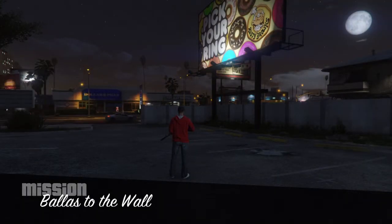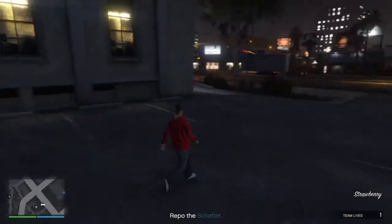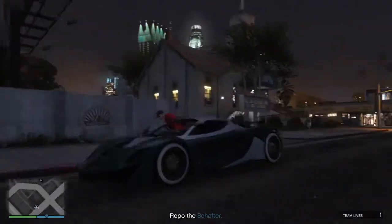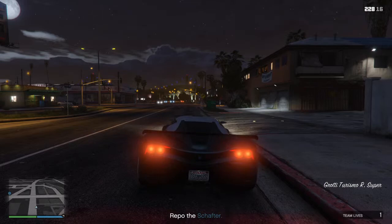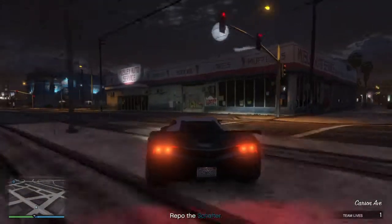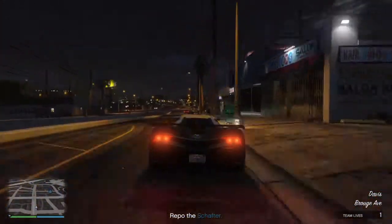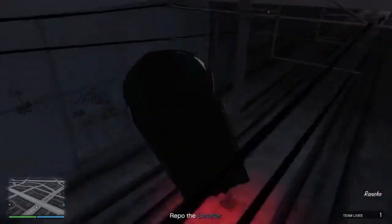Here we are in the parking lot of a church — looks pretty cozy in there. The car we are repossessing right now is the Shafter. We're going to get in our Turismo and drive over. The location is right down here in Strawberry.